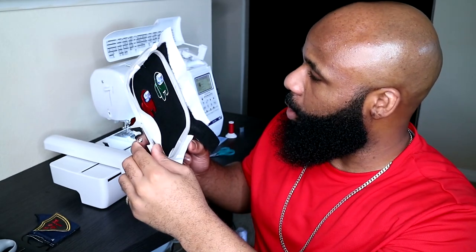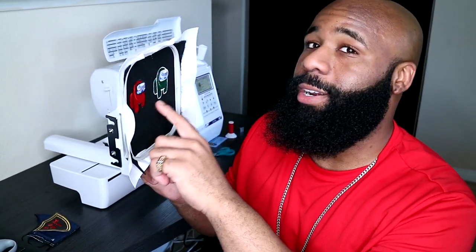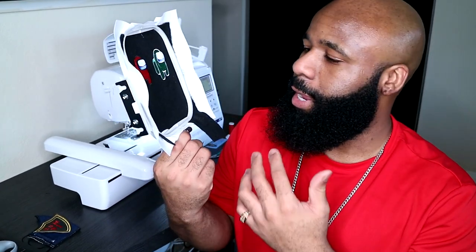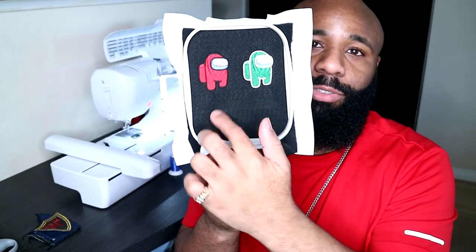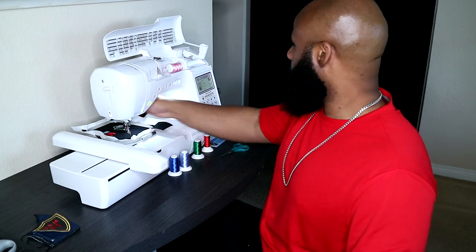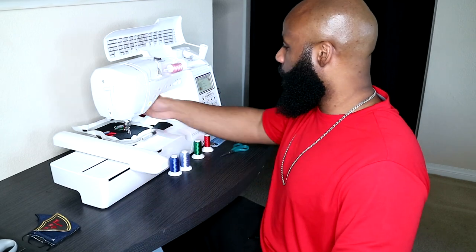I'm gonna go on the computer, change one more thing, and do another color on the bottom before I take it out of the hoop — I've got extra fabric and I might as well use it. I do have the pink thread loaded up and I've already done the calculations to make sure it's not going to stitch on top of the two designs I've already done. With that said, I'm gonna give the game another shot.